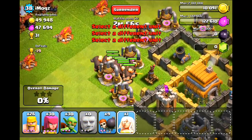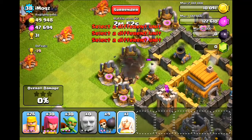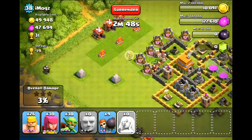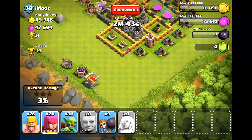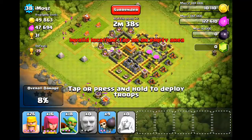We're using the giant healer strategy where you deploy a bunch of giants, and then drop down a healer once the air defenses are gone, just like right there. This layout here — I'm not sure what to even call it. They're kind of protecting their resources, but at the same time they're just leaving things out way too far away.